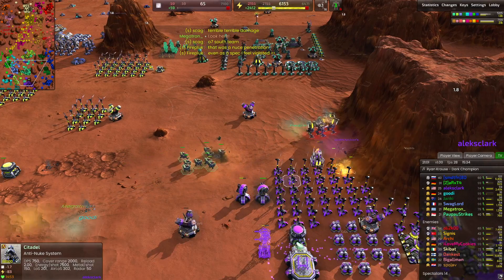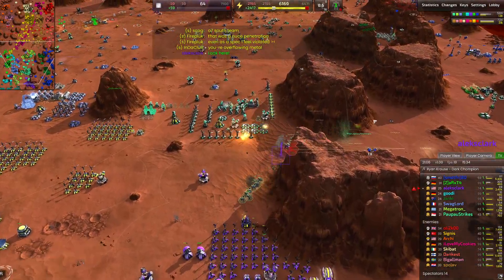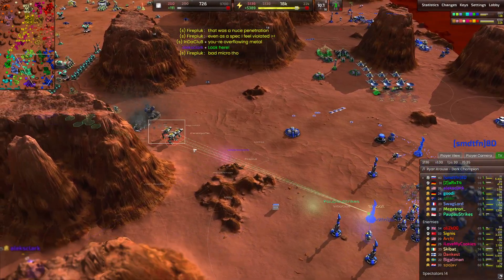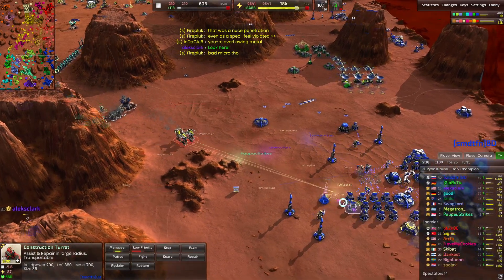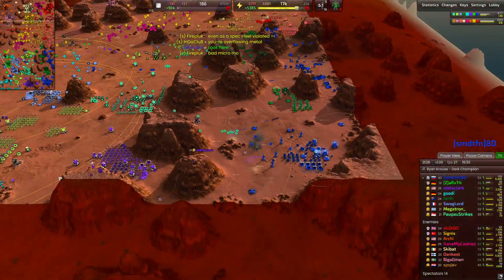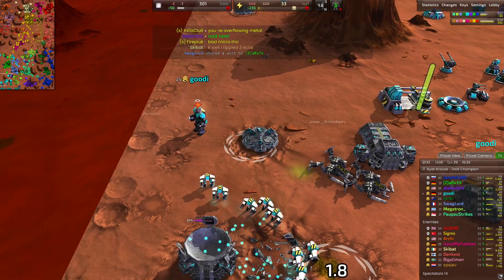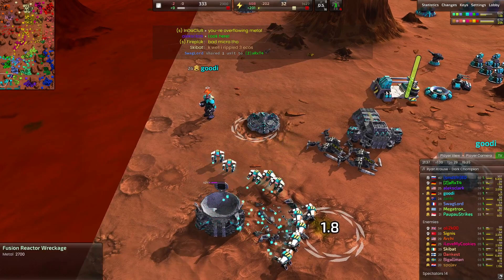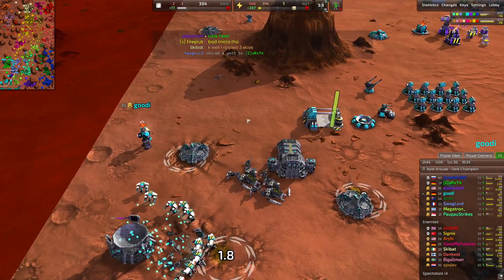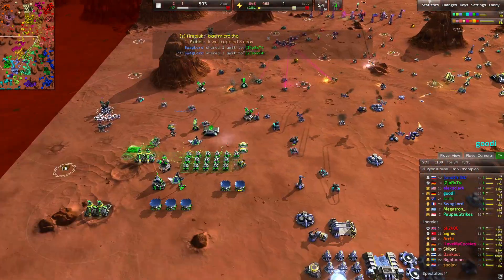Alex Clark gets lucky there. These Marauders going around the entire map — three more are alive, coming towards 8D's base. But we have some twin guards here, they will not go through. This will not be a problem for 8D. Alex Clark gets lucky as well, and Goody is just completely out of the picture — he's going to take a lot of time to rebuild this, no energy at all. Getting this fusion reactor up. He got lucky that his vehicle plant and all these advanced metal extractors have been destroyed but not completely shattered, so they can be revived by res bots.